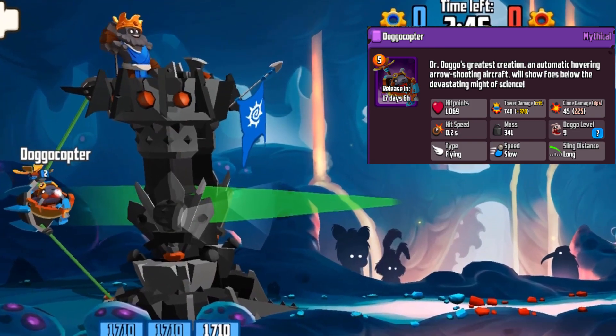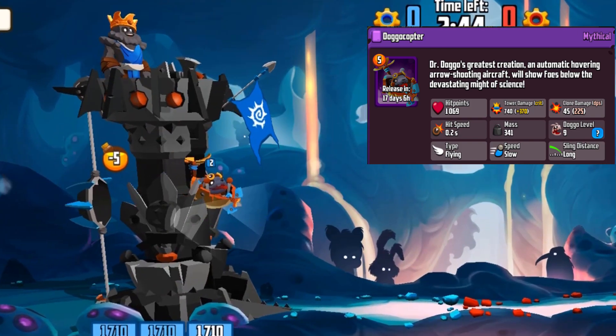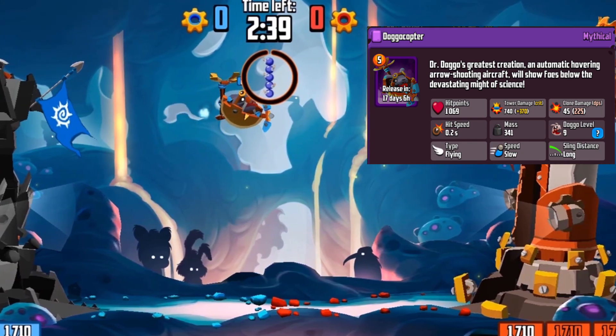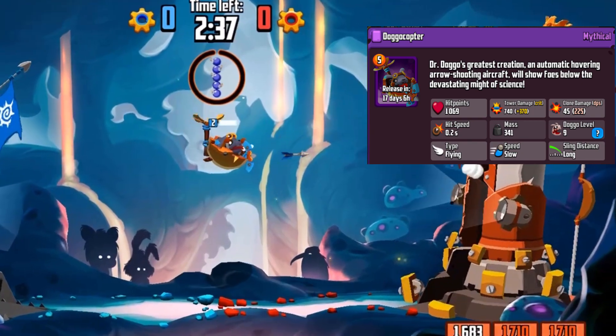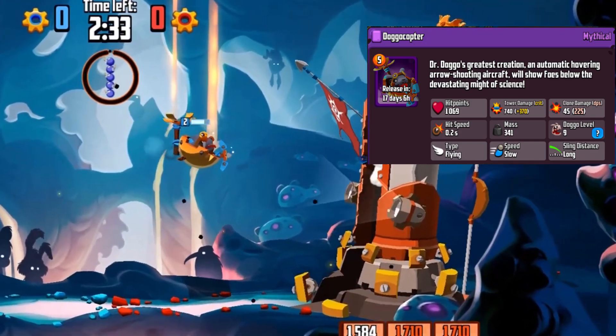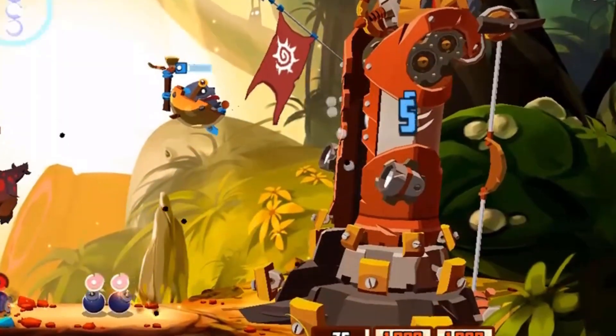It's a 5 mana mythical clone with decent HP, and it can attack from a distance. It can only target things that are in front of it. The range on it is comparable to a tower. It flies slowly towards the enemy tower, bobbing up and down.